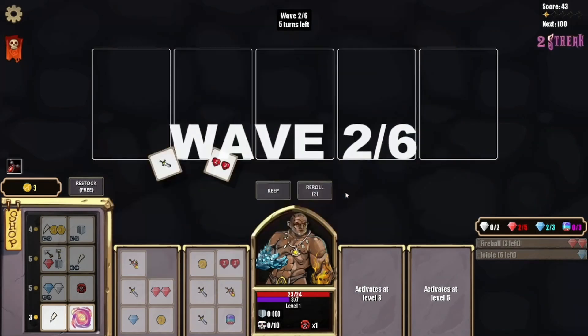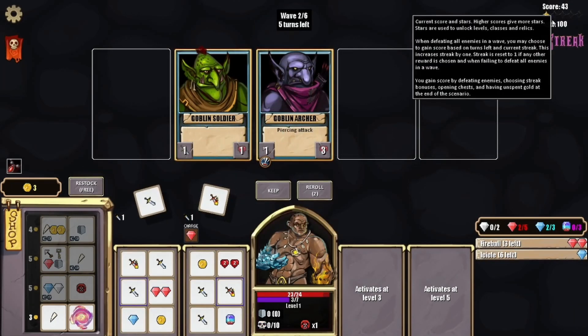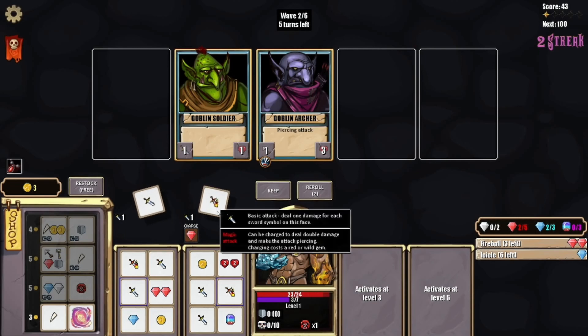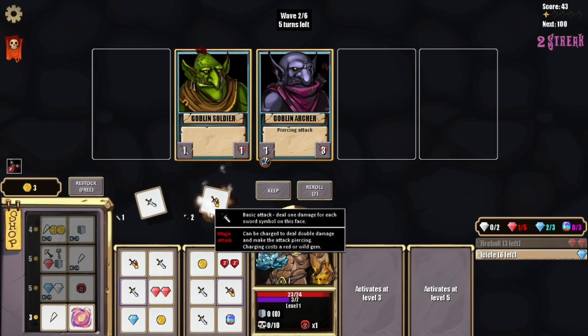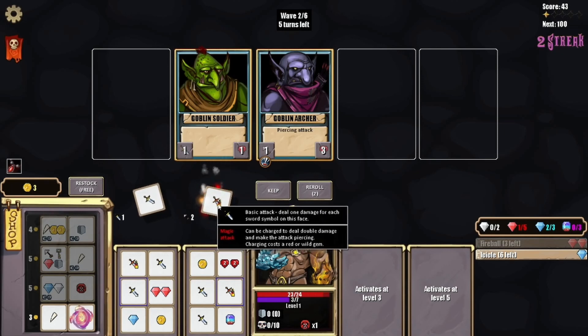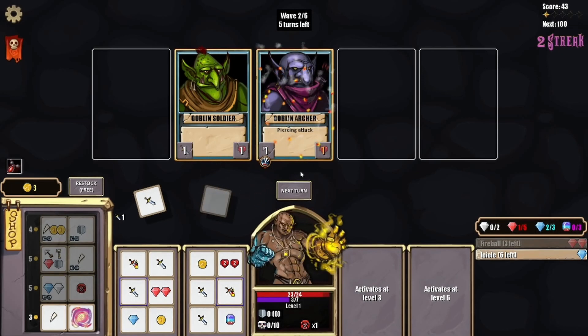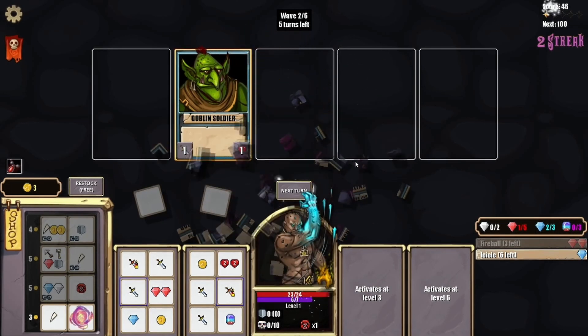Game one streak can score 40 points. I'm trying to get a five-star run here — I haven't done that yet. Here's where we can double. Now we've doubled that up and look at that animation. Let's hit him — there goes the goblin archer.